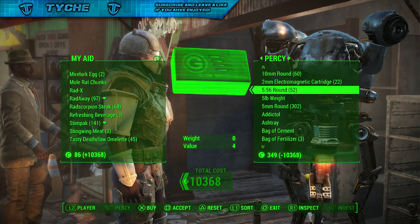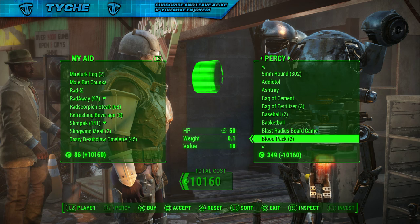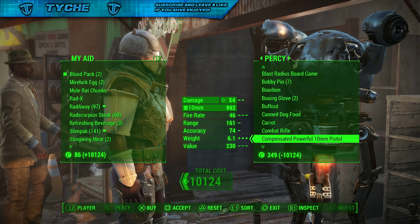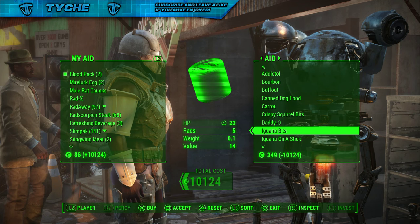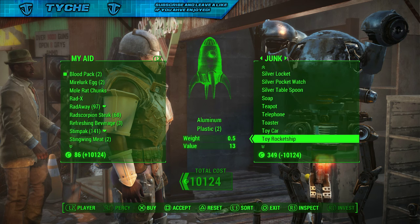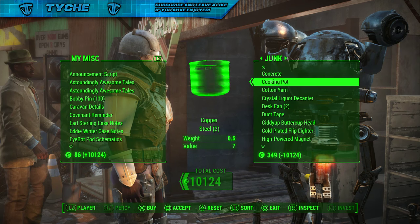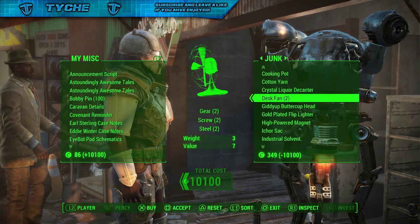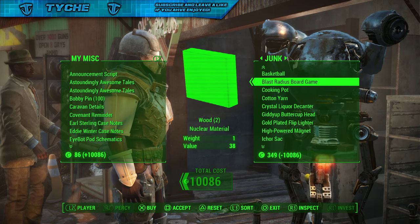So we're going to get some 5.56 rounds, a couple of blood packs — let me scroll down to the bottom of the pile here. I'll take some concrete, some duct tape, a desk fan just because why not. I can turn all this stuff into things I need.